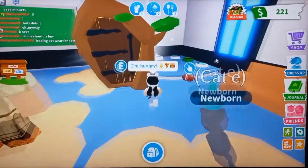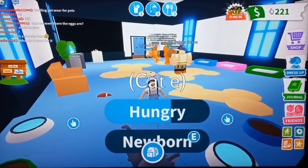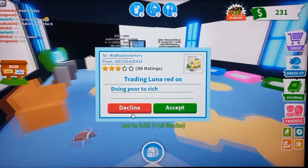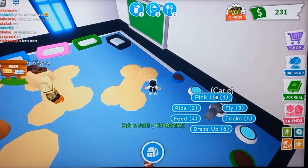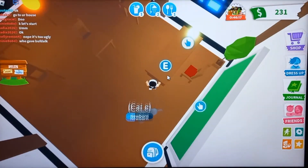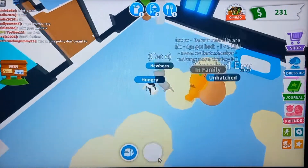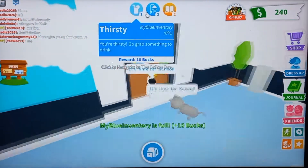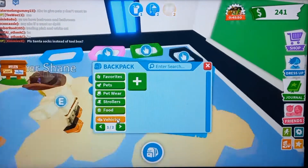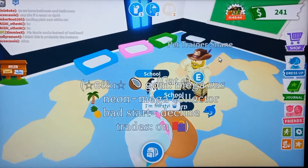Okay guys, so it turns out my egg hatched — you guys already know it because you watched the timelapse. We already had 221 bucks just from being a baby and getting the task board. Money-making is way easier now. I feel like I should go ask people for any blue pets. I also have to see what blue pets I can get because I obviously need a blue pet. We got some things in the blue category — we still just need a blue vehicle and some blue toys.